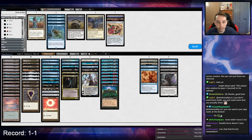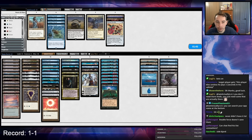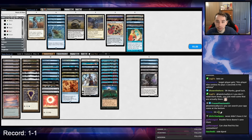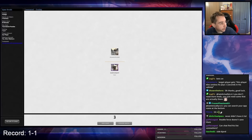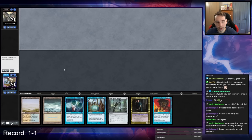Opposition Agent actually looks quite bad here — it does stop Vampiric, Demonic, and fetches though. I'm not 100% sure how to board. I don't think I care about Ragavans; they have Mentor but that's not how they're winning. I don't need Dress Downs. Lavinia isn't great either. They're bringing in Shattering Spree and Hull Breacher. Mystical is super bad versus them too. Such an interesting build.